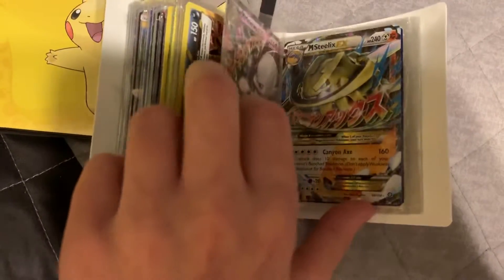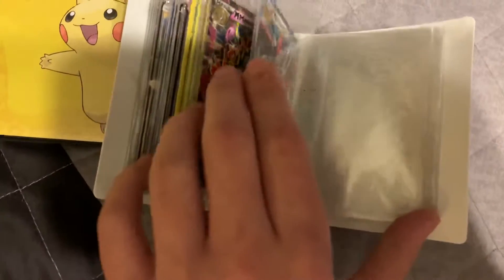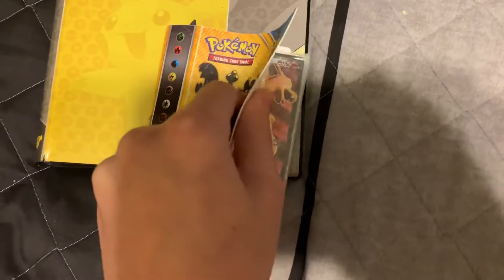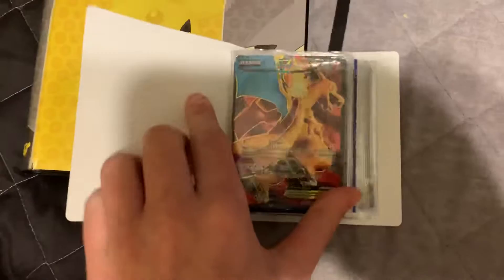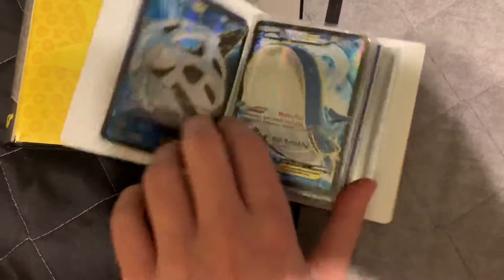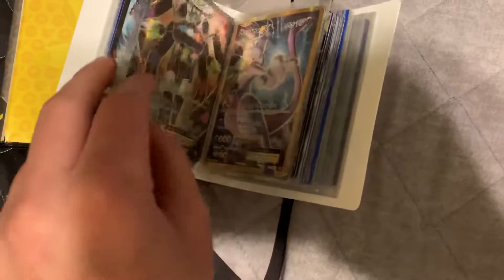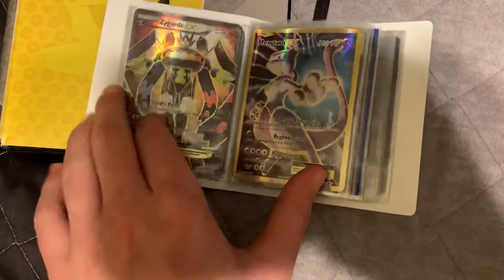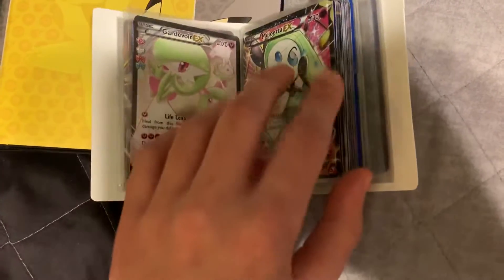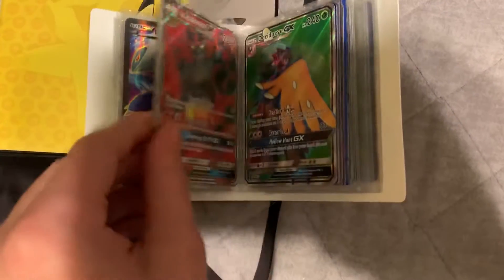We're almost to the end — we got the last section, which is megas. I don't know what happened to megas; Pokémon just kind of forgot about them, which is sad. But next we have the full art Pokémon cards, like this Charizard EX — these types of cards have texture and stuff, which I like. And you can kind of see a trend of a certain Pokémon that keeps appearing: Mewtwo.